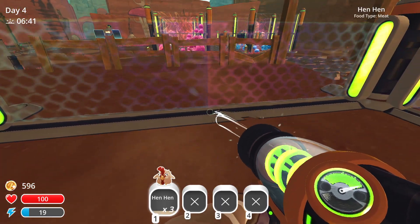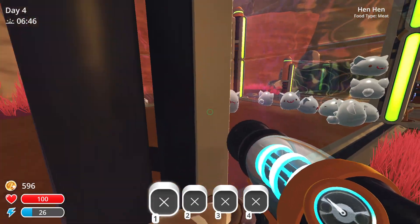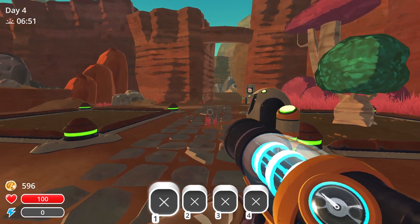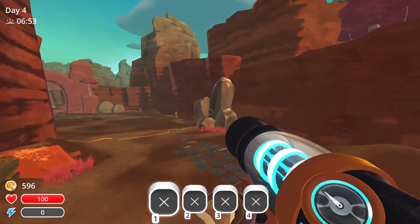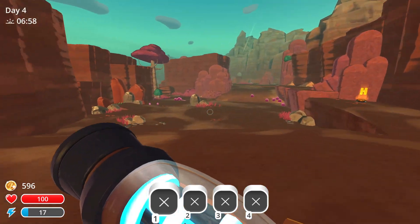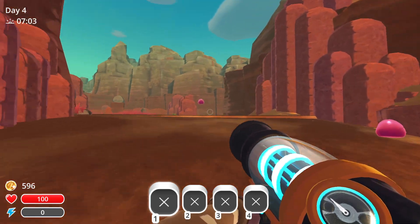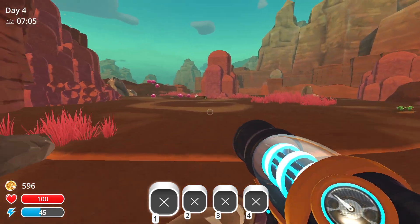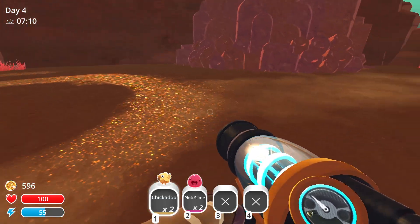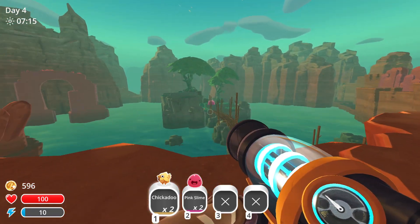Let's grab up these hen hens to feed to the tabbies. Hello pink slimes! As I said, we are going to do some campaign stuff, but we actually need maybe like 10 chickadoos slash hen hens — probably hen hens. And we also need food for the big pink slime. Essentially there are these two really big slimes — there's one really big pink slime, right there.